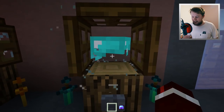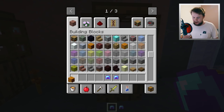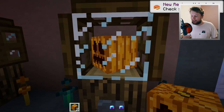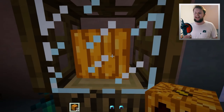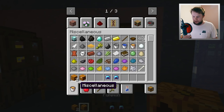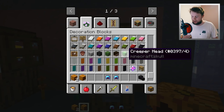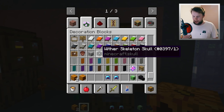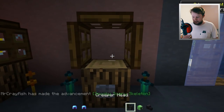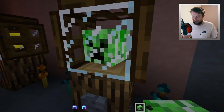Let's see what this looks like if we actually place something else inside of there. You can put a pumpkin head in — have a look at that, we've got a pumpkin head spinning around here inside of the glass case. That is absolutely amazing. This will work with anything as well. We can even do mob heads. Let's do the creeper first — that looks so cool. Have a look at that. I love that.